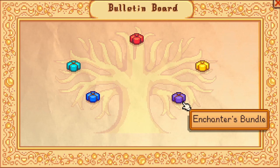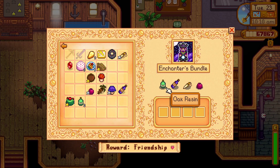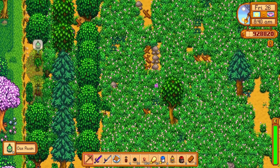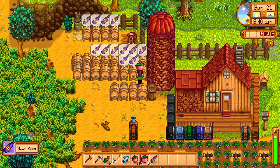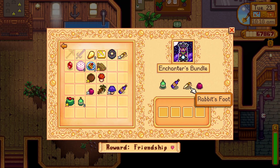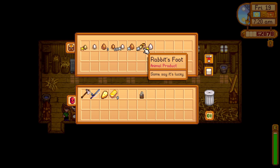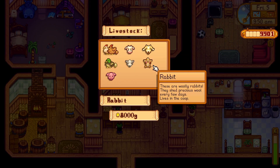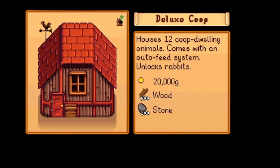The final bundle on the Bulletin Board is the Enchanter Bundle. The reward for this bundle is five gold bars. For this bundle, you will need Oak Resin, which can be found by tapping an oak tree and will take seven nights to produce. Next, you will need Wine, which can be made by placing fruit in a keg. A Rabbit's Foot is also needed. This is an animal product produced by a rabbit. Rabbits can be purchased from Marnie for 8,000 gold once you have the deluxe coop. There is also a 0.8% chance that a rabbit's foot will be dropped by a serpent in the Skull Cavern.